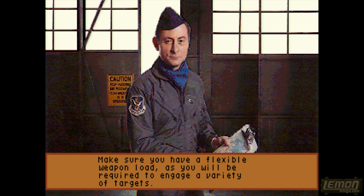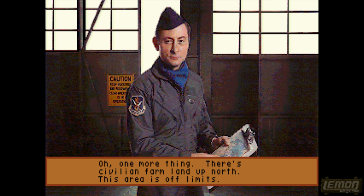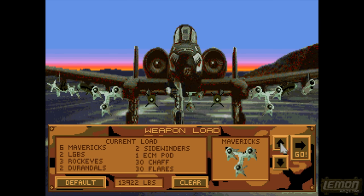In this training mission, we will have to get used to all of our weapons on an A-10 tank killer aircraft. An A-10 is a pretty heavily laden aircraft — there are lots of things on offer that we can swap around, but you can also select the default, and that just gives us a nice even spread. By clicking on the goal, that will thrust us into the game itself, and from there we'll have to learn to fly our aircraft.